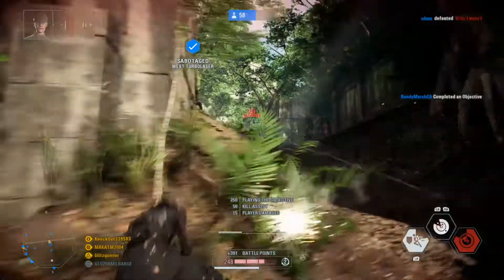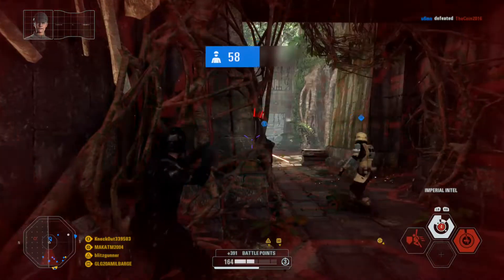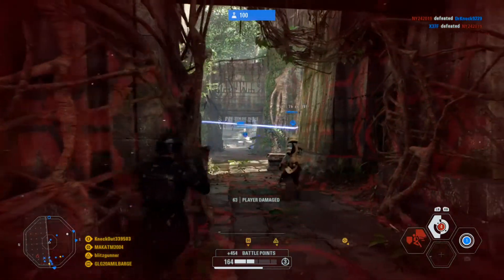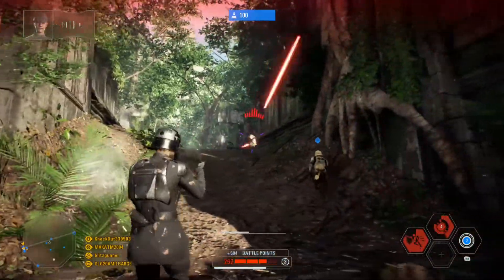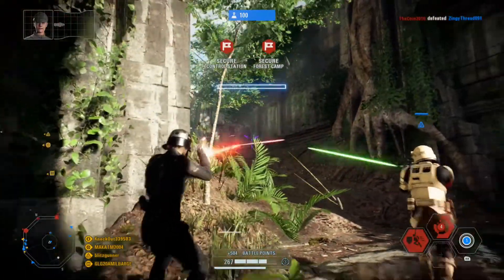All turbolasers neutralized. Wipe out the rebels and await new orders. The next phase of our operation is to secure the rebel staging points. After that, we move on their strongholds. Capture their camp at the Turbolaser Control Center. Go.